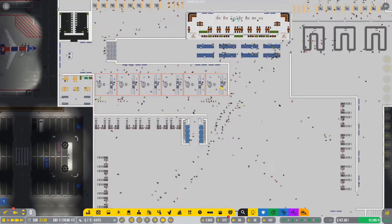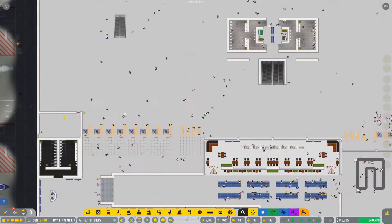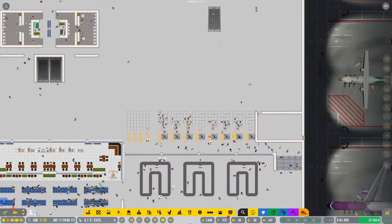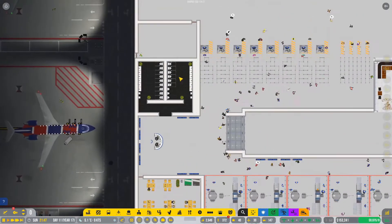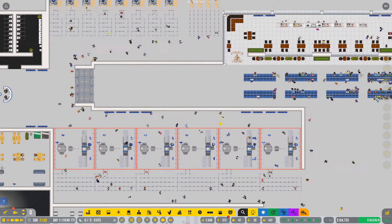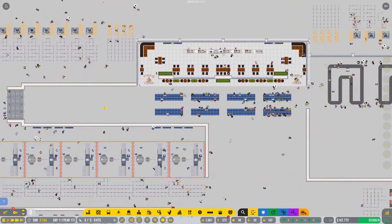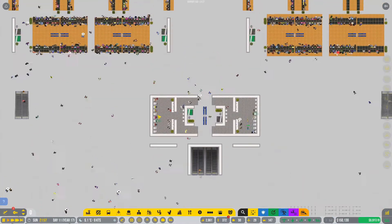I've actually gone around and reduced the prices. I've reduced almost all the prices to green. I've also added another extra security gate just in case you haven't noticed it. I've got these two sorted so that we can place some more staff rooms so that security can wait and have some fun — not have to go away, because these guys tend to go away way too much. Over here I've got an extra set of toilets.